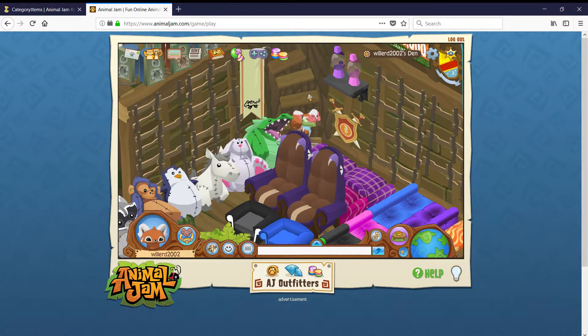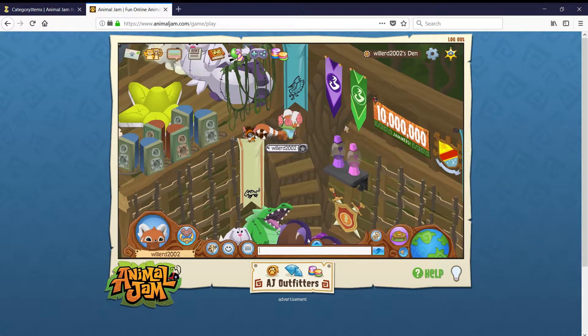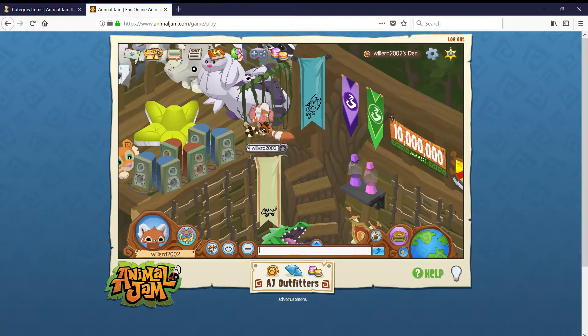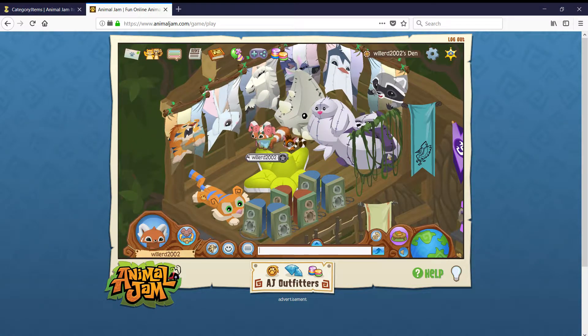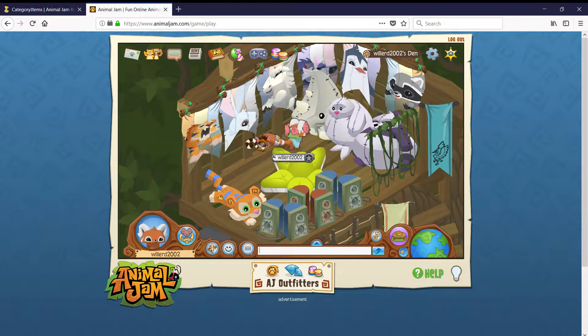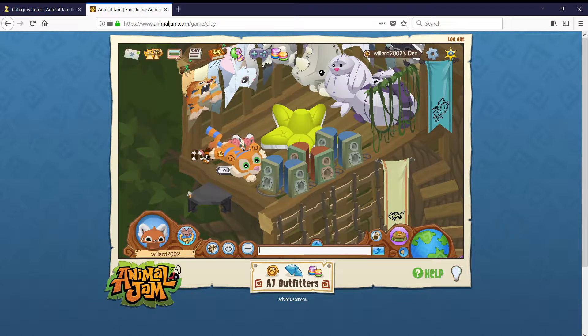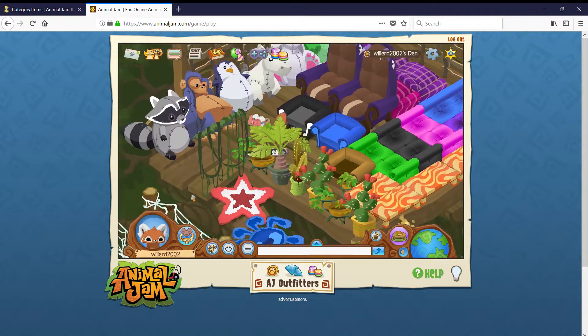Coming up here there are some nice banners. Over here I have a lot of the Myra stuff because I really like Myra more than Zylus. Then there are a bunch of animal banners. There's the rest of my collection so far — some speakers, an epic plushie, all that good stuff. I need something to put on the shelf still.